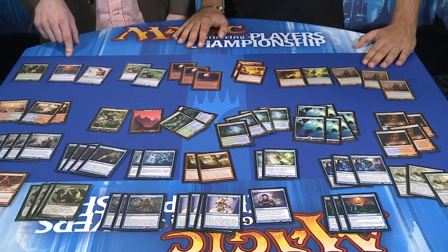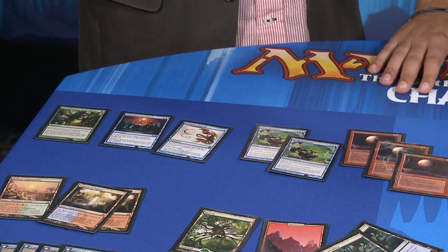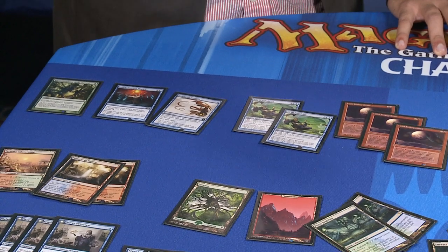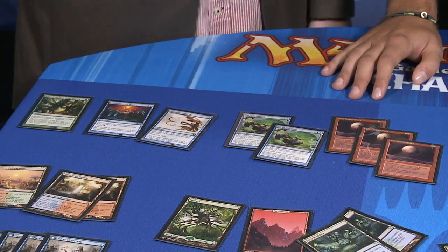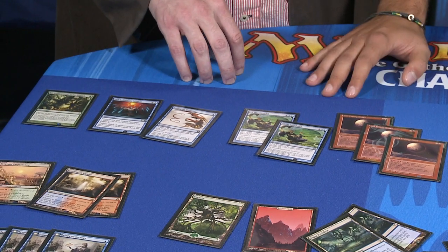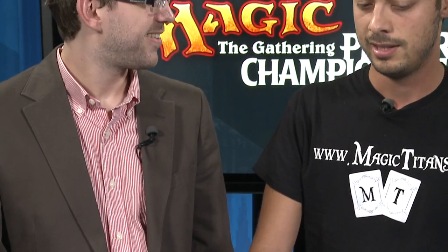Let's look at some of the other sideboard cards. We've got a fourth copy of Mana Leak, a Nature's Claim, and Twisted Image. Now there are two Threads of Disloyalty. Some people like playing one so the opponent can't really play around it, while others max out on copies. How did you decide on two? Threads is good in the mirror — you can take their Tarmogoyf or a flipped Delver of Secrets. But it's not so versatile against other decks. You can play three if there's a lot of Blue-White or RUG, but against Naya, Storm, and Tron it does nothing.